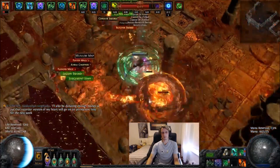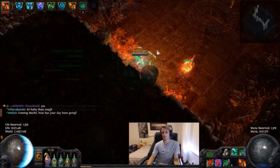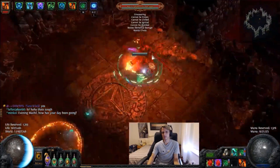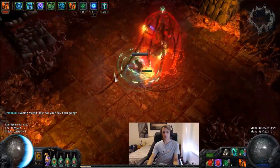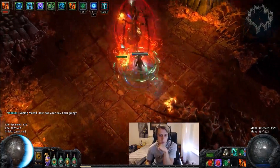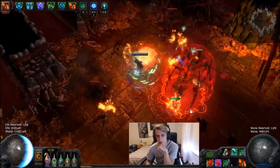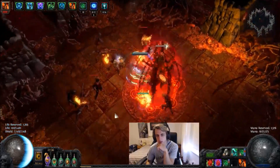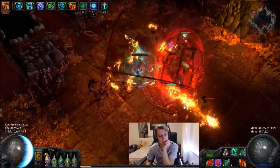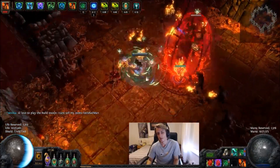As you can see, I am just completely dumpstering normal Ziri runs in general. The DPS is completely insane. Right now this is on a 5-link and level 20 gems for the most part, still got a bit of DPS to squeeze out which will come later. As it stands though, Skyforths aren't even that necessary for this build — it's more or less a luxury. This build doesn't seem to be the greatest use of Skyforths is what I'm trying to say.